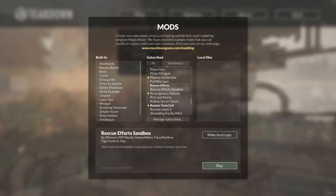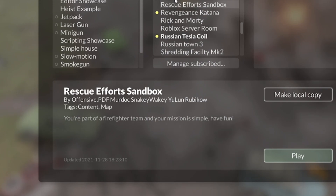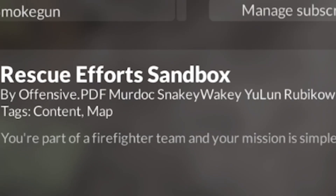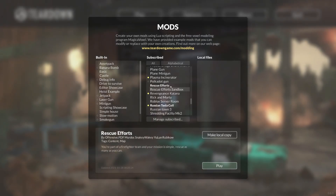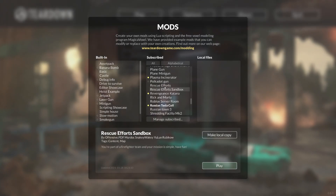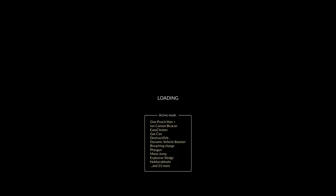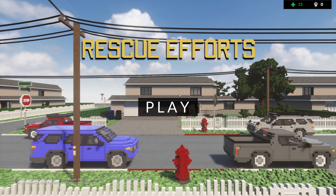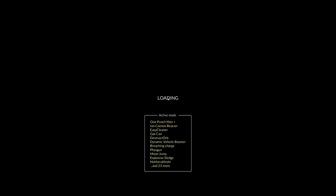For our next mod we have a mod called Rescue Efforts. There are two versions of this map from the same creators who did the big plane map — Rescue Efforts which is a mission, and then the sandbox version which is the same map where you can do whatever you want. This is supposedly some sort of firefighter simulator. Oh look, we got a full menu here — it's a nice little town. Let's hit play.